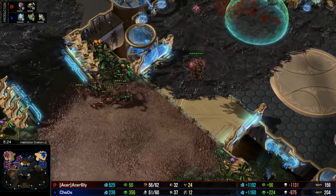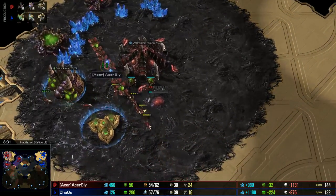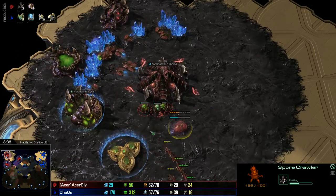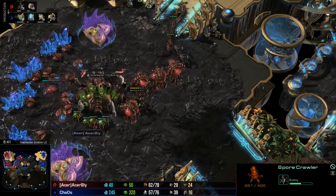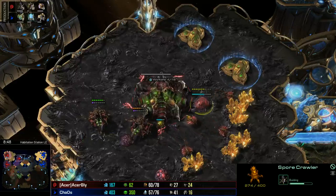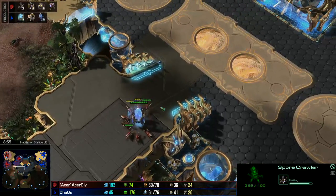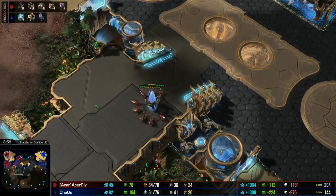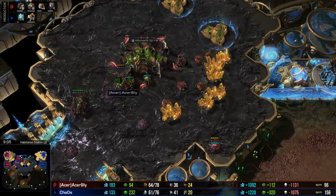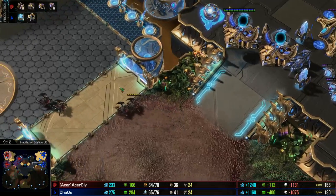Chaos hallucinated — scared him right in the main. Bly pulled off all the drones, a little bit of an over-reaction, but it was possible so you can't really blame him. It was actually really smart — it would have been terrible if he didn't pull off and that was a real Oracle. It's worth noting he did throw his Overlords at each base, so he's now very aware that could be a possibility. It's one of those moments: 'Oh, I thought he was just warping in Zealots — I didn't realize there was an Oracle follow-up.'